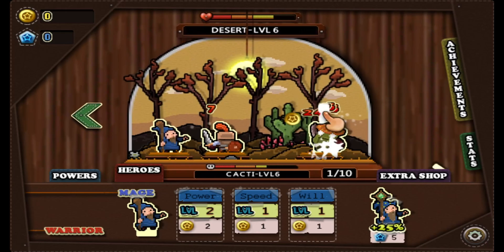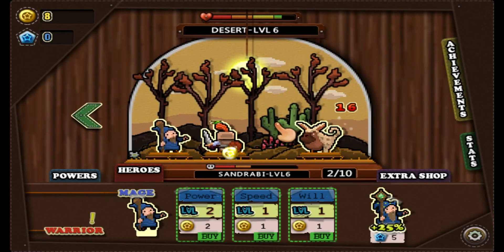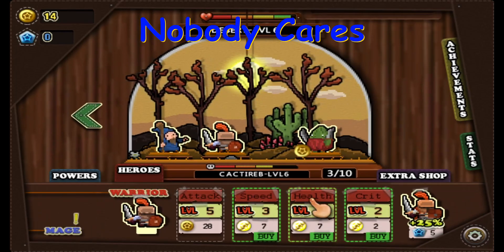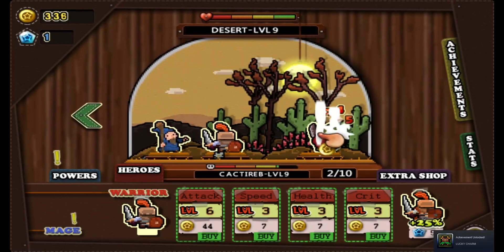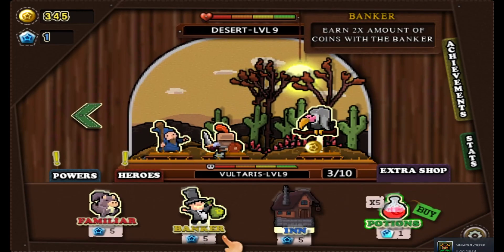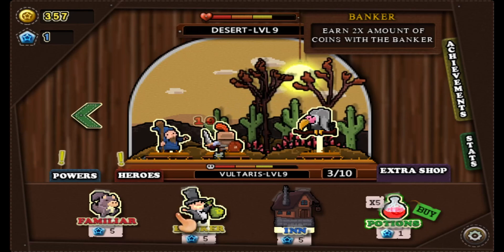Now we're in the desert. This is a very different type of game — I actually kinda like it. I play a lot of clicker games, and this one looks very different and cool. I'm getting a whole bunch of achievements. I think I'm gonna try to get the Banker, cause if it just two-times all the earnings, that's pretty good — that's OP as shit.